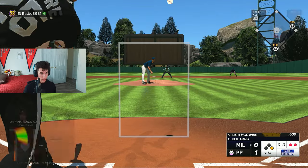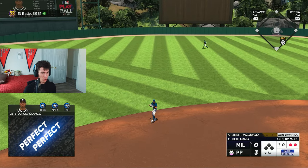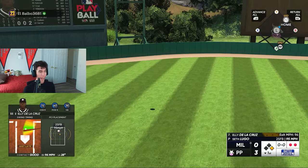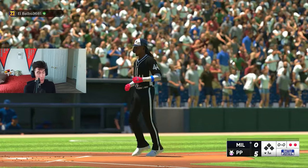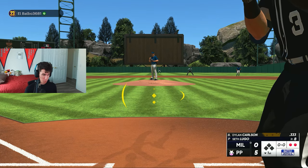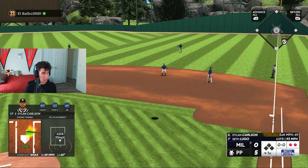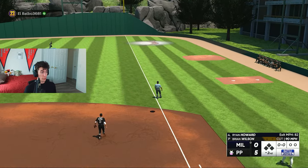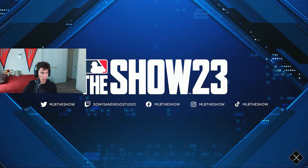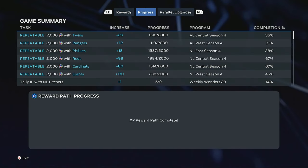Harmon Killebrew gets a base hit and Mark McGwire hits his third home run of the video. A little bit unlucky but he reaches first, so maybe a little bit lucky. I missed it with Ellie. I can see why people choose this ballpark all the time — that's my first homer with live series Ellie. For most modes unless I'm trying to get parallel XP, if I'm trying to win games I prefer a less hitter-friendly park. After one it's five to zero. I just really need Brian Wilson to get through these innings. Nelson Cruz gets here and we got another quit.